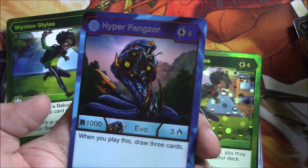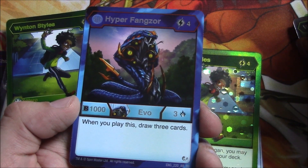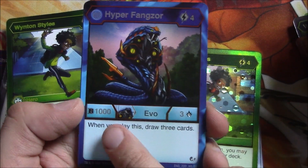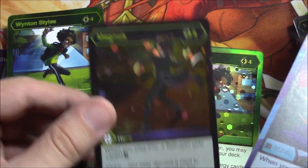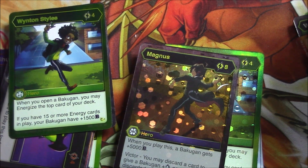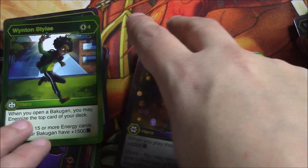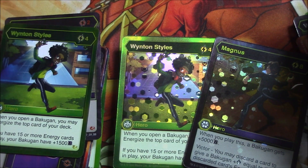Hyper Fanzor — we haven't gotten this one. This is the Aquas Hyper Fanzor. If you watch Semo's video, this is the one he played in his deck. When you play this you draw three cards, 400 B power, and then three damage — not terrible at all. Oh wow — that's a foil Magnus! So I have three now — these two guys are like my favorite characters in the show so far. I have a playset of Magnus, which I was actually hoping for. They're kind of an end game card; I don't know how many I'm going to run yet but I'm super happy about that.